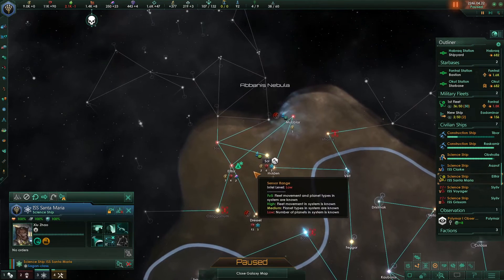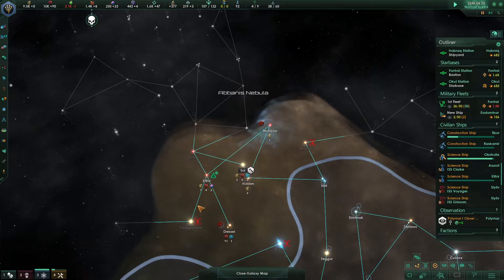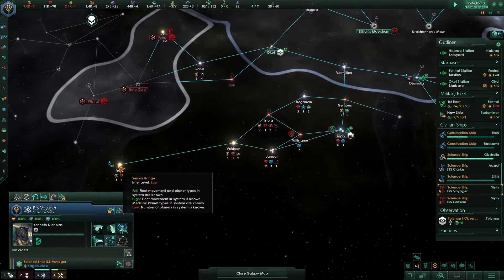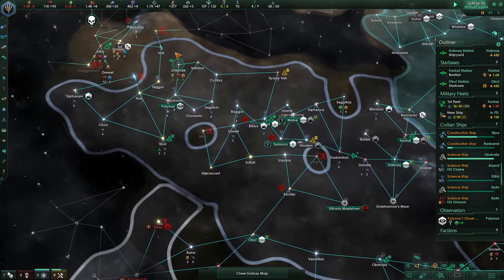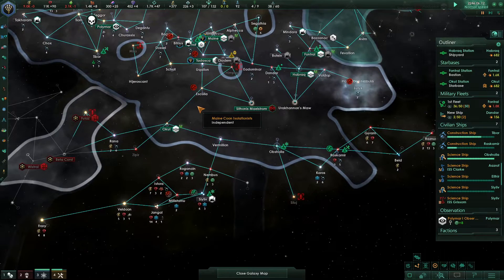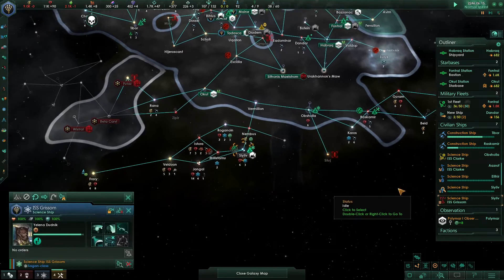The choke point is going to be right there, so I suppose we should survey that system. There's a bunch of Emerald Roamers right there. I would like to get all of this - this tomb world over here. On my other playthrough that I'm doing with this same species - my first real good attempt at an inward perfection with a race that I think actually might work - they ran into a tomb world too.